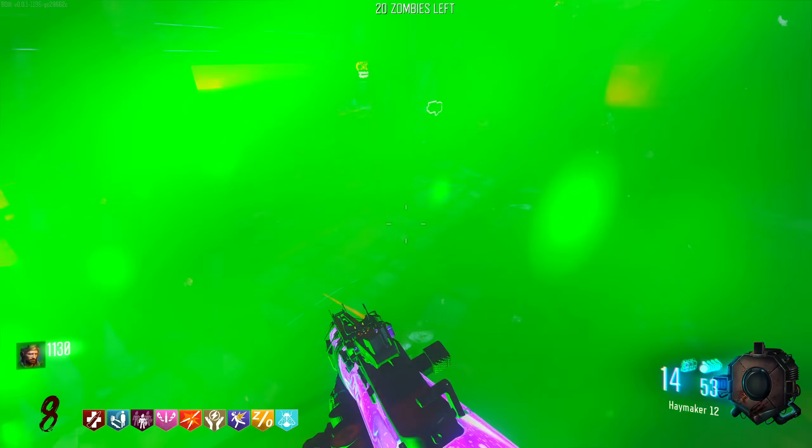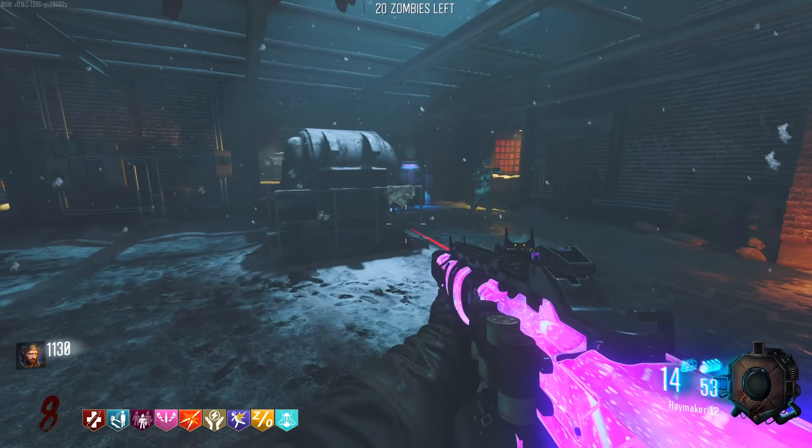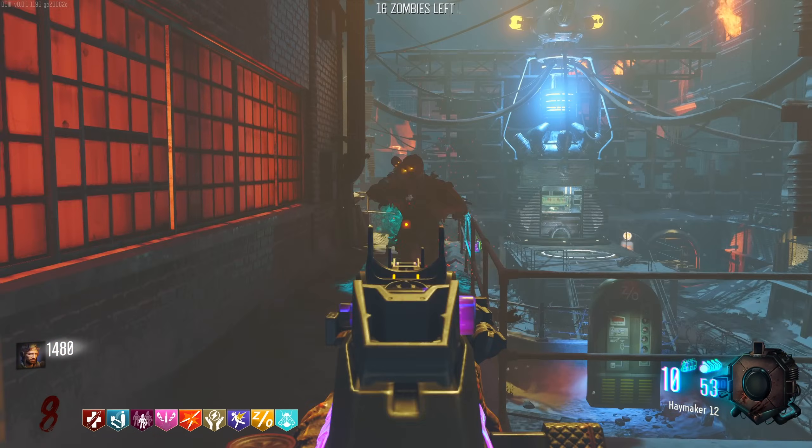Oh here we go - Insta Kill, free perk. Let's go - that's Swarm Scotch, cause it's a bug. So yeah, when we get kills, we get little tiny bugs that fly out and go and kill the zombies.